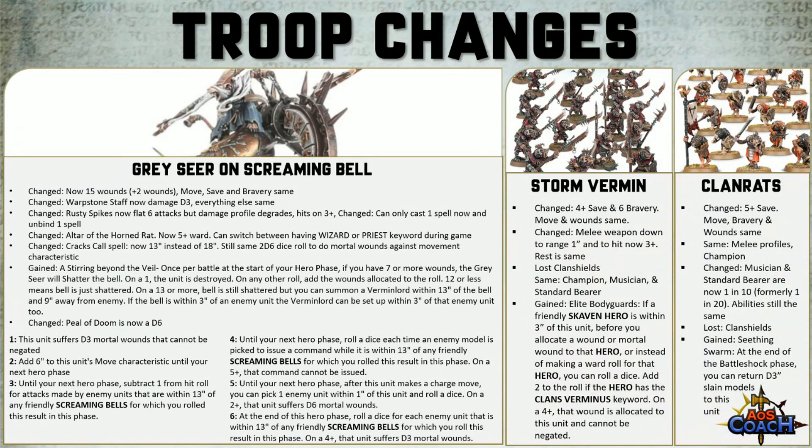Clan Rats had their armor save go up to a 5-up base, while move, bravery, and wounds stayed the same. They lost their Clan Shields but it was integrated into the base save, so it's now a flat 5-up and you can still benefit from cover, Mystic Shield, etc. The Musician and Standard Bearer ratio changed from 1 in every 20 to 1 in every 10. Clan Rats also gained a cool rule called Seething Swarm — at the end of the Battleshock phase, you can return D3 slain models to this unit.